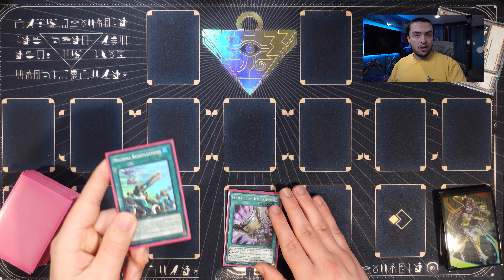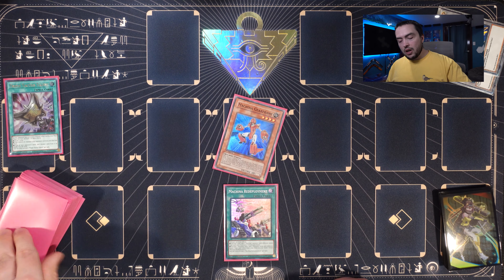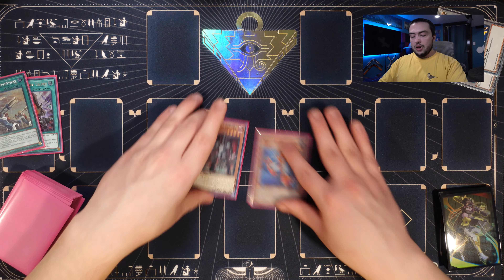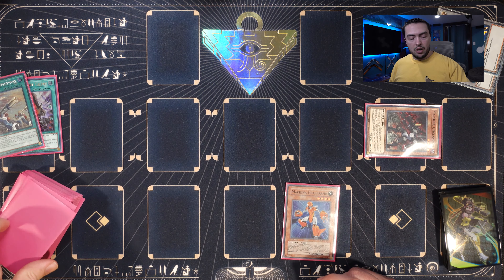Now let's ramp it up with combos involving Machina Redeployment. For Combo 3, we've upgraded from one-card to two-card combos. This involves Machina Redeployment, which requires a discard — we'll use Triple Tactics Talent as the discard, though it could be anything. This is technically a one-and-a-half card combo as long as you have a card to discard. This is probably one of the best, if not the best, starter in the entire deck.